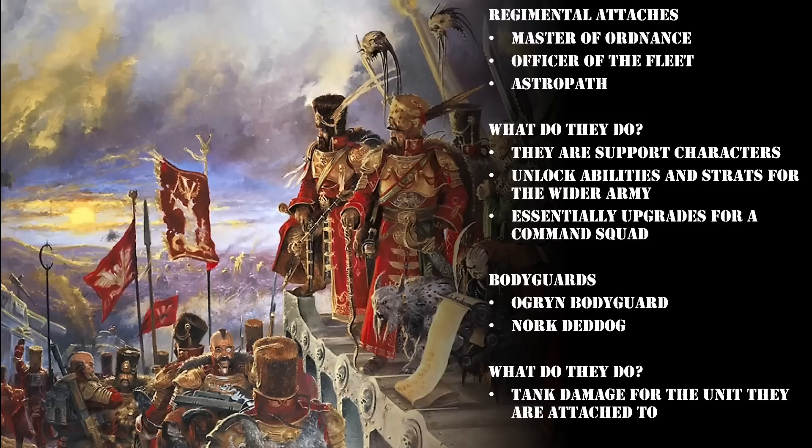As for the Ogryn Bodyguard and Nork Deddog, these are both considered bodyguard units and they can be added to command squads, or they can actually be added to other free-roaming officers like your Cadian Castellan or your Commissar. It's important to note, however, that no attaches or bodyguards can be added to named units — it would be awesome if Straken could run around with his best buddy Nork Deddog, but unfortunately that is not the case.